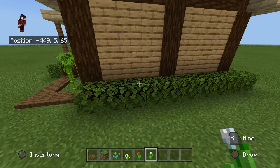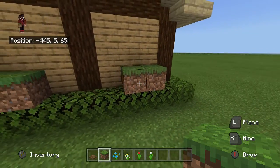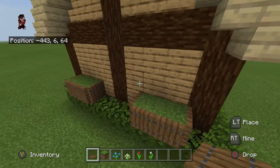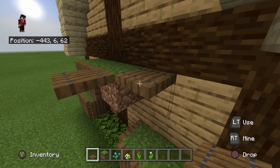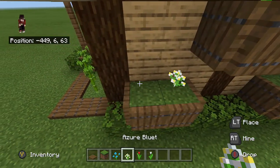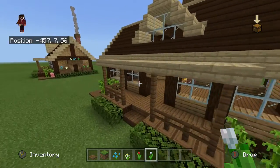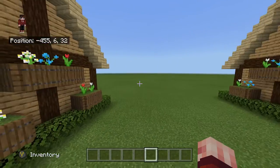Next we're going to work on these hanging garden beds on the side of the house. Place dirt here and here and the same on the other side. Place trapdoors on all sides of the dirt, same with the other one. Then place more dirt across the top and repeat the same thing. Go ahead and pick your favorite flowers — it doesn't matter what you use. I'm placing down some blue orchids, some oxeye daisies, some red tulips and a white tulip. You should have a nice garden. Repeat exactly the same on the other side. Once you've placed your garden beds on both sides of the house, the main structure is done.